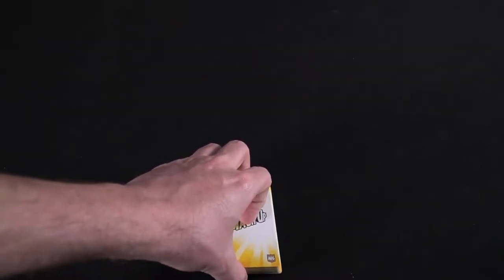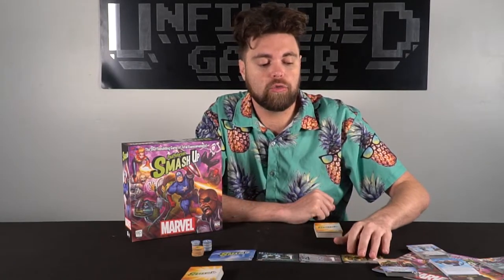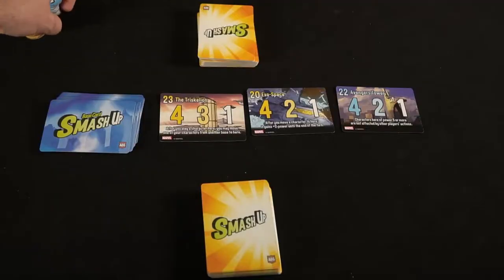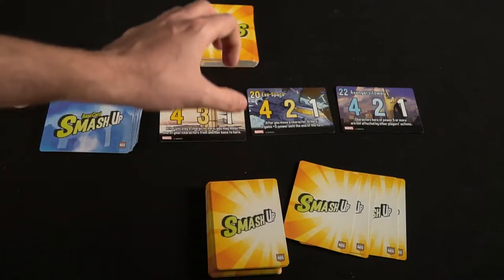Place the deck next to each player that has selected their pair, then take the Smash Up bases and shuffle them as well. After that, you're going to reveal X plus one bases — X being the number of players. So in a two-player game, that's three total bases. Set the victory points aside next to the Smash Up base deck, draw five cards from your deck for each player, and then have the first player start — maybe the most recent person to watch a Marvel movie or win a game of Smash Up.